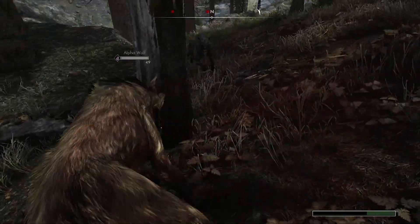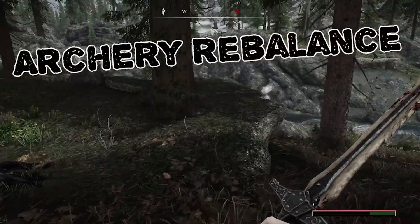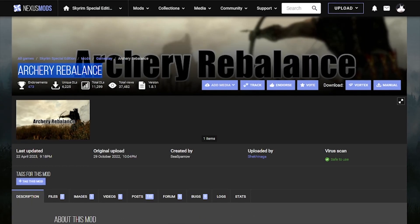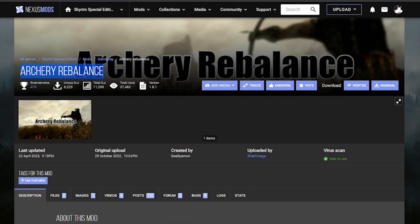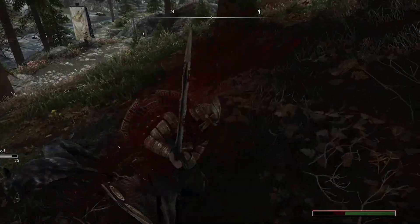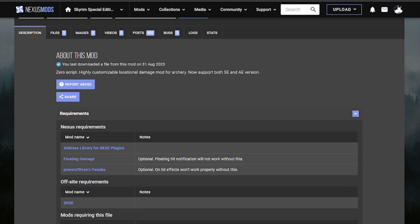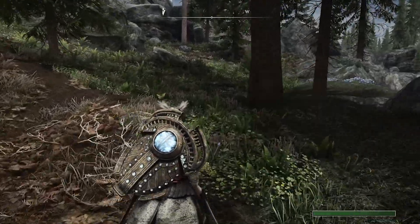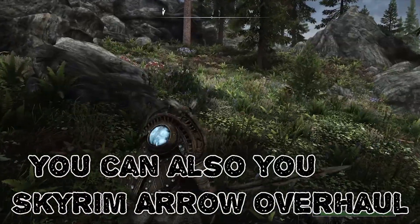Let's move to our combat mods. We're going to use Archery Rebalance, which completely rebalances archery in Skyrim. It adds recoil - for example if you're using a bow, the arrows will move back. It adds many cool features. Also go and grab the Locational Damage plugin and install it on top of that, so every time you hit someone in the head or the foot it will have different damage values.